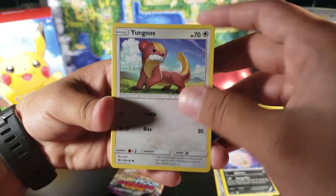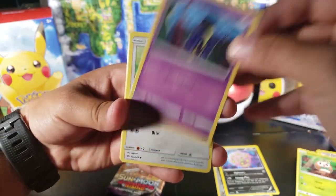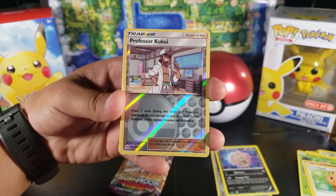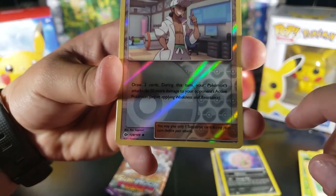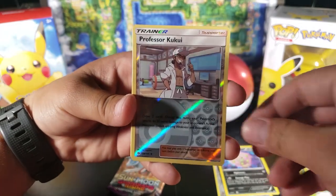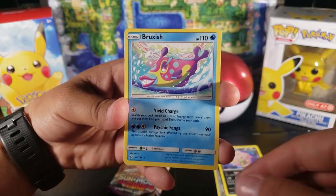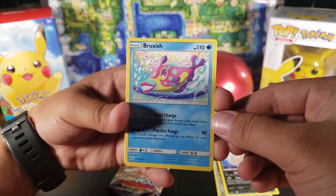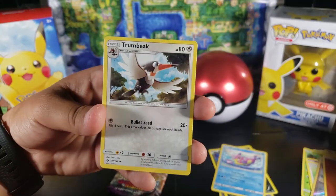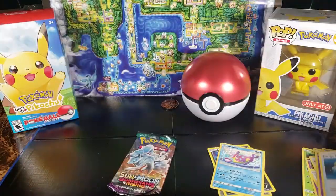I'll just go through them without the card trick. We got: young Goose, Rowlet, Cosmog, Lillipup. Professor Kukui is the reverse and it's an uncommon — you can see by the little diamond symbol. Then the rare is Bruxish. We also got a Fighting Energy, Trumbeak, Golbat, and Energy Switch.